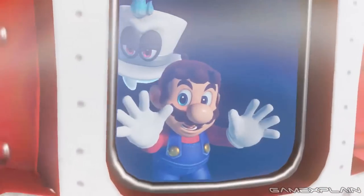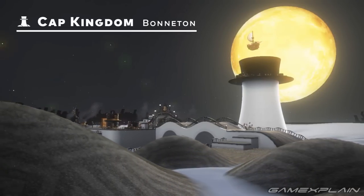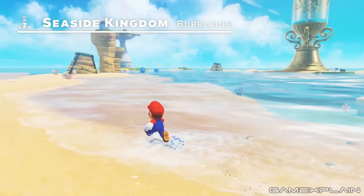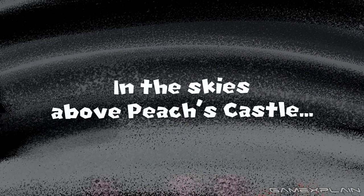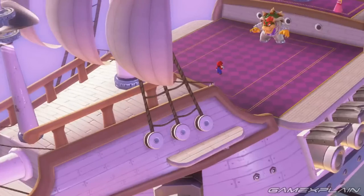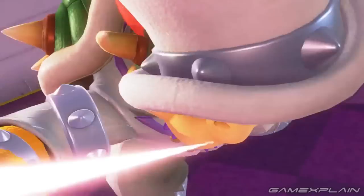Buckle up, because this one's a long ride. In our preview, we mentioned that we explored three different kingdoms: Cap, Luncheon, and Seaside. But what I didn't mention is that we may have technically seen a fourth one too, because the game actually begins with a title card that says 'In the Skies Above Peach's Castle.' Sure enough, we can actually see Peach's Castle below Bowser's Airship — which is something Nintendo also obscured before, since you could only see clouds below it in the original trailer. The game technically begins in the Mushroom Kingdom, which had previously been confirmed to be in the game via leaked amiibo box.